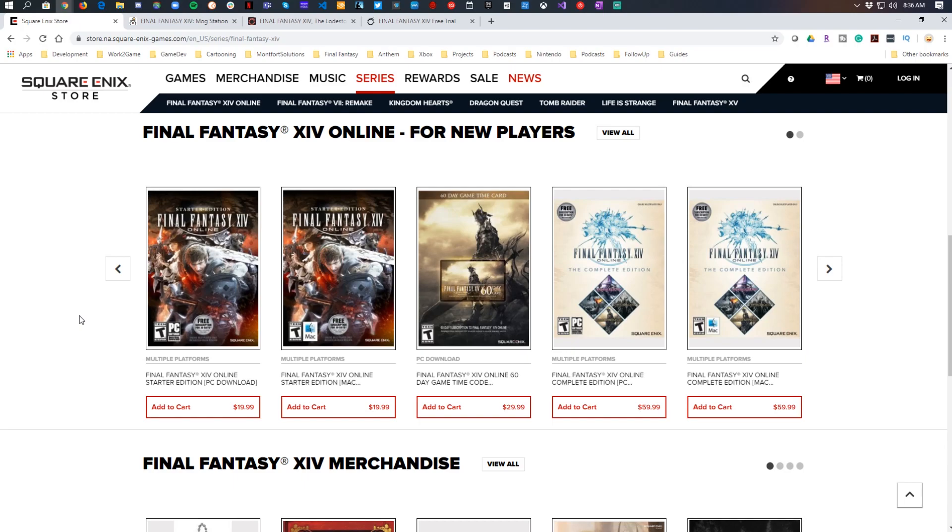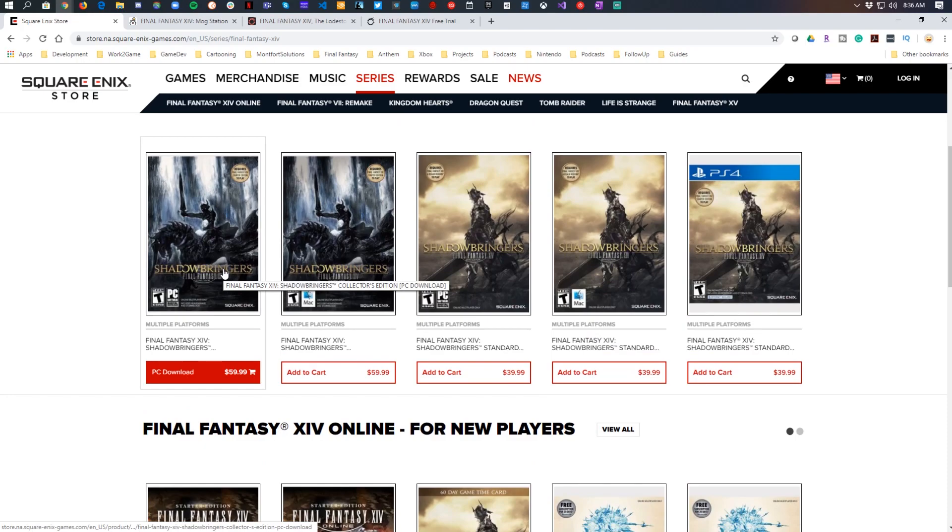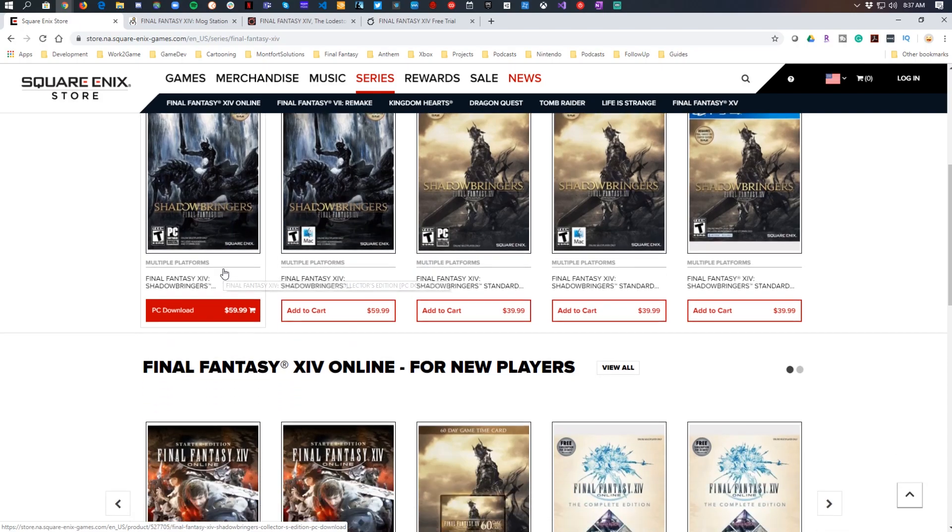If you want access to all of those jobs and content, I would recommend the Complete Edition if you're starting out fresh from a free trial or just starting fresh overall. This is the base game and all expansions up to Shadowbringers. You do not need to go from the Starter Edition to the Complete Edition separately, because if you purchase just Shadowbringers, you get all previous expansions. So Shadowbringers includes Heavensward, Stormblood, and Shadowbringers for essentially $60.